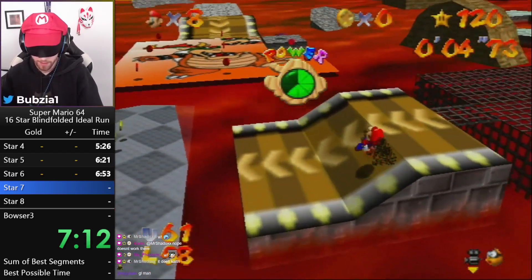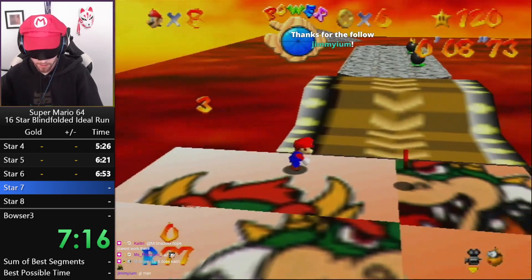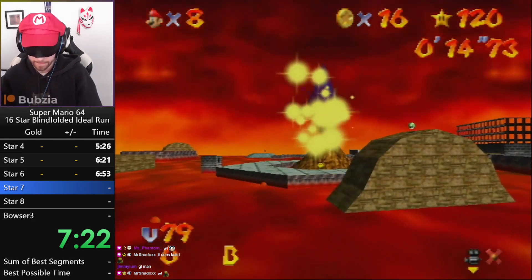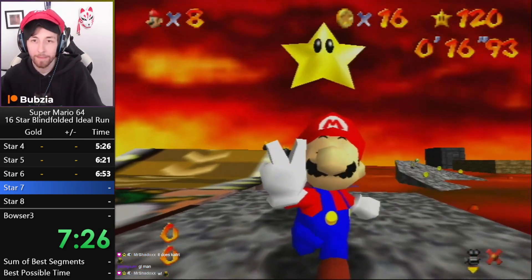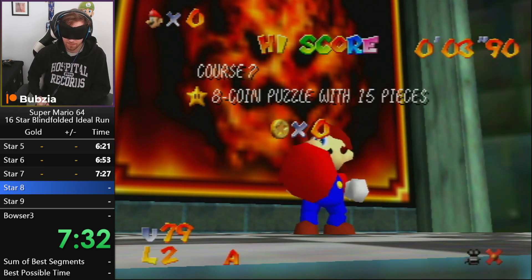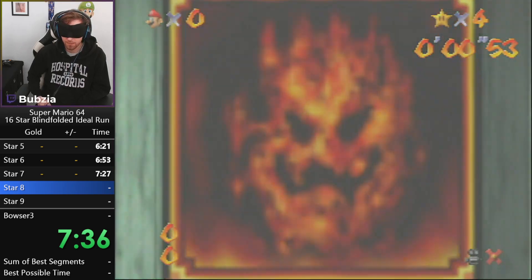Now we head to LLL, in which we grab a surprisingly high amount of stars. First of all, red coins — classic. This strat has not really changed since my last world record; the strat stayed 100% the same. It's very fast, pretty consistent, a really cool star in my opinion.